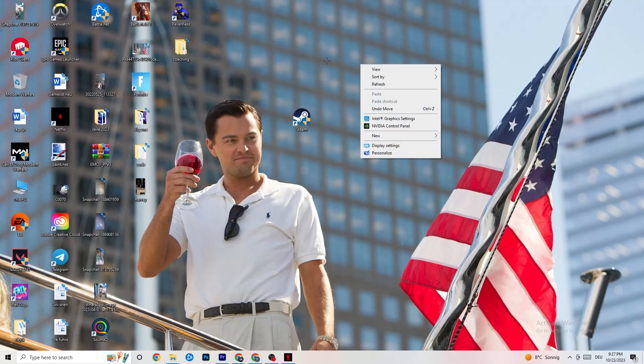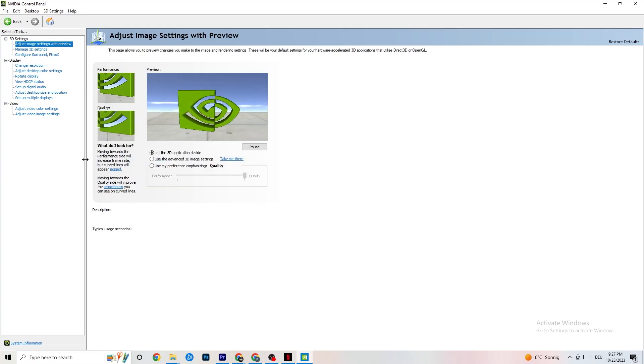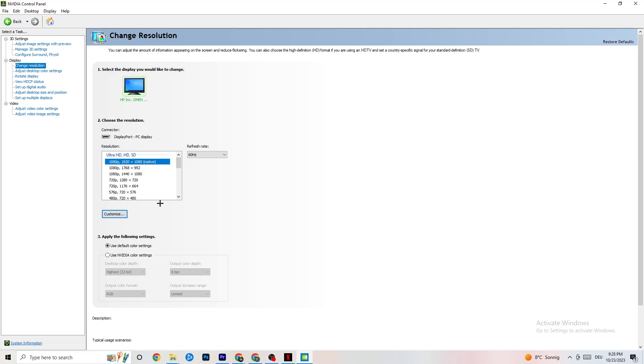Right-click your desktop and open the Nvidia Control Panel. Go to Adjust Image Settings with Preview in the top-left. Enable 'Use my preference emphasizing' — you'll see a bar you can move between Performance and Quality. I have mine on Quality because my PC can handle it, but if yours can't, pull it toward Performance. This won't impact quality as badly as you think and will help performance a lot.